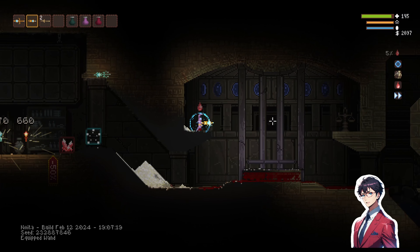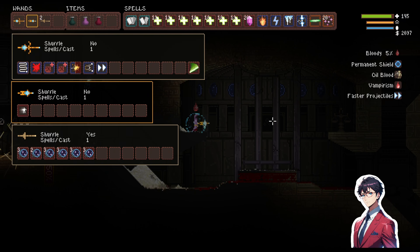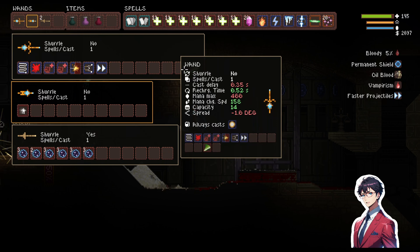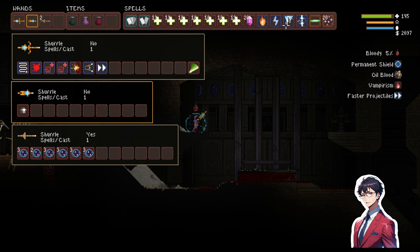Alright guys, we're back with some more Noita. Last time we jumped off, we killed Steve with our Lumi Railgun. We also managed to acquire a few spells, and I would like to add Freezing Charge to this.